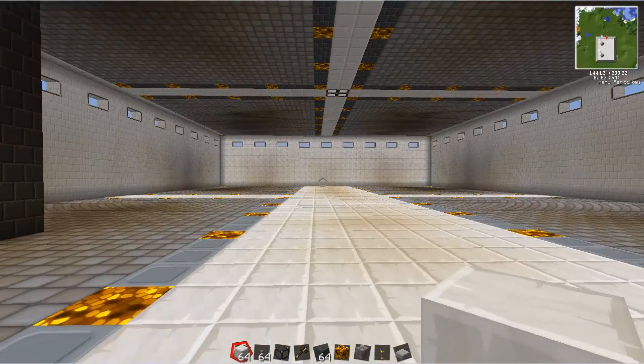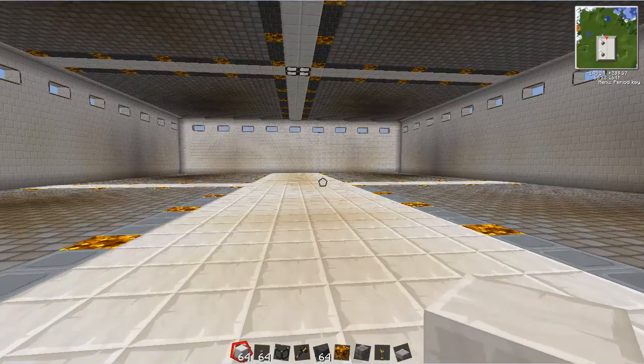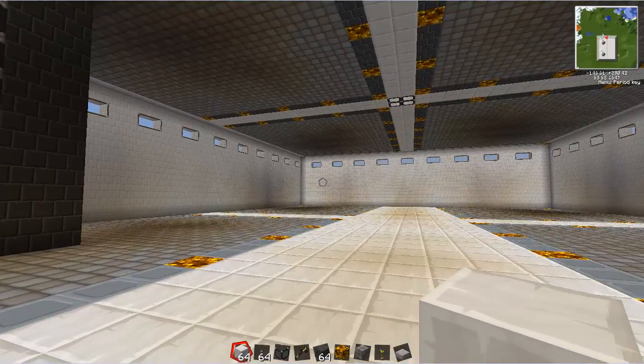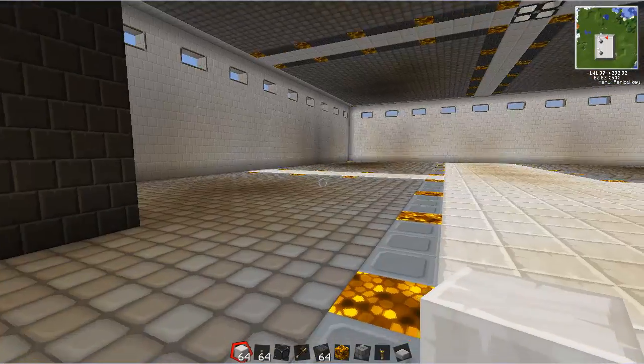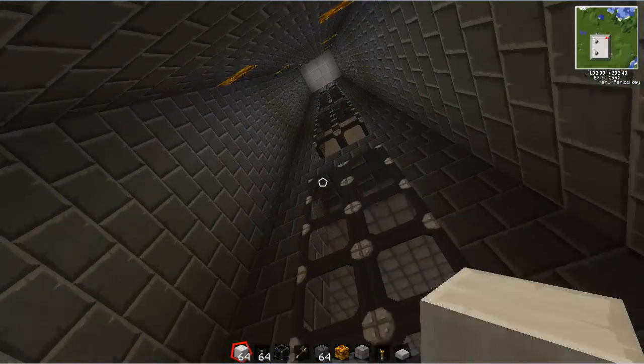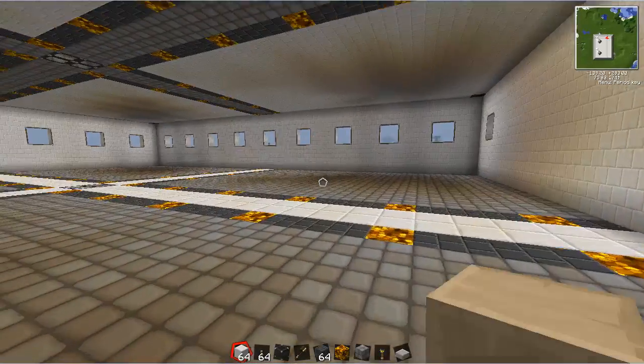Alright, so this will be the very bottom floor, and this will be where all the crates will be full of all the goods that we make. There's also going to be a basement with all the quarries eventually. This is a little elevator shaft — I'm planning on putting stairs in here, but as for now there's nothing.